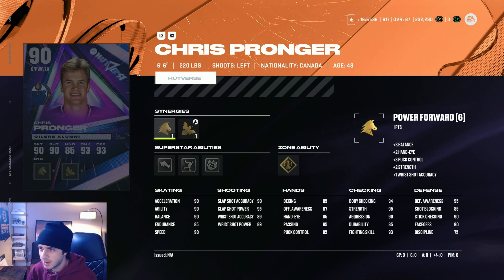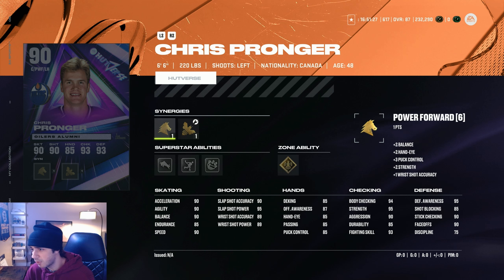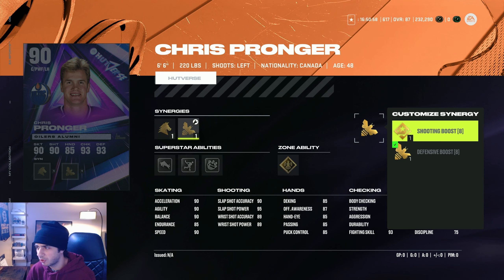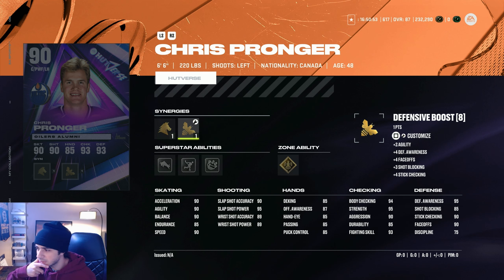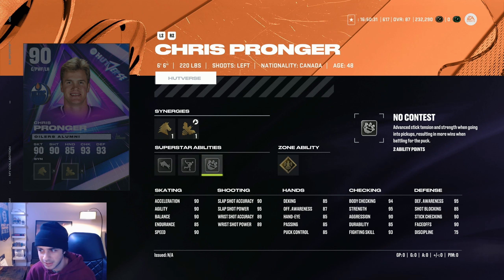Next is the Chris Pronger card — he's 6 foot 6 with 90 speed in Excel. He has silver truculence, silver off the rush, and silver no contest. You can't swap his first synergy, which is a bit strange compared to Ekblad. He has defensive boost and shooting boost on his back line, plus gold unstoppable force. He has 89 wrist shot accuracy, which is a bit rough — it'll go up with shooting boost but stay in the low 90s. 94 body checking, 95 strength, 90 stick checking, 95 D awareness, and 90 faceoffs. Silver truculence with silver no contest and gold unstoppable force are really dope abilities. He also has 90 speed so he's not hindered there. I might have to get this for my power forward team.